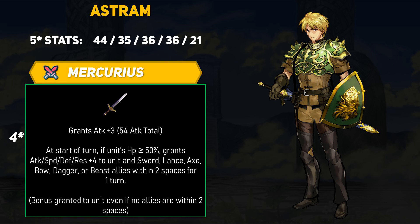Basically, as long as Astrum is above 50% health, he gives himself plus 4 to all stats as a field buff. He also gives the same buffs to all physical damage allies within two spaces. So if we have Astrum ready to go at the start of a battle, he will automatically end up with 58 attack, 40 speed, 40 defense, and 25 resistance after receiving Mercurius's buffs. Very impressive stuff again for a free-to-play swordsman. Obviously, like other field buff users, Astrum's downfall will be the panic status, and while his 44 HP is decent, it's not going to make him immune to panic ploy users.